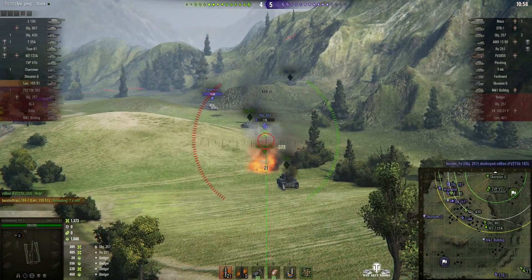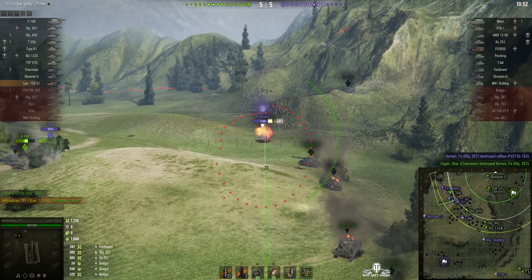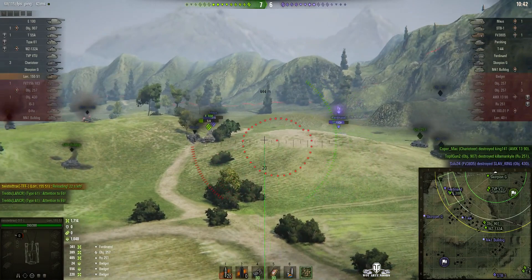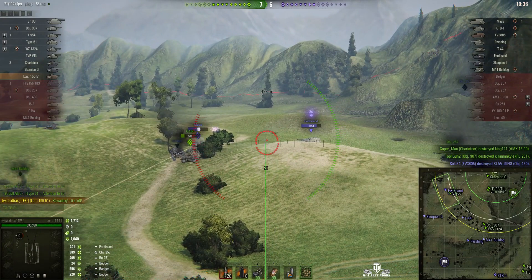Unfortunately the Death Star goes down, but the 257 is taken out as well. A big hit on the Ferdinand — 341. The enemy team are going down like ninepins: the AMX 30 goes down, the 251 is killed, we lose the 430, but now it's just the E100. He's just too close to that Maus.